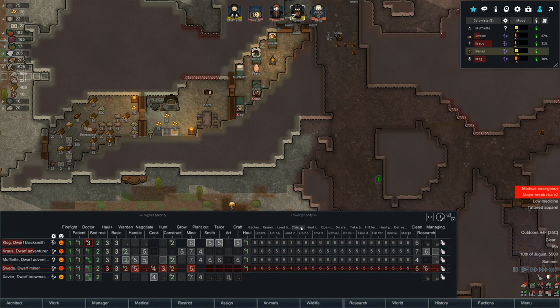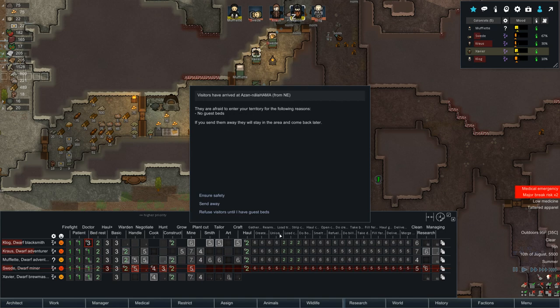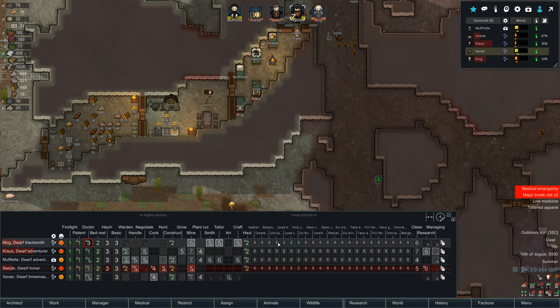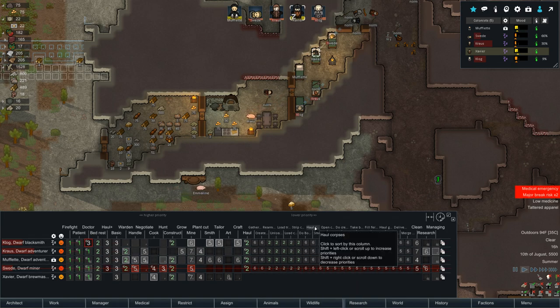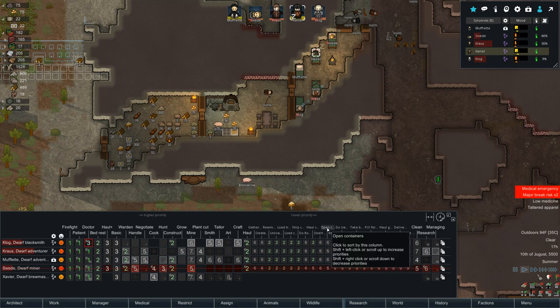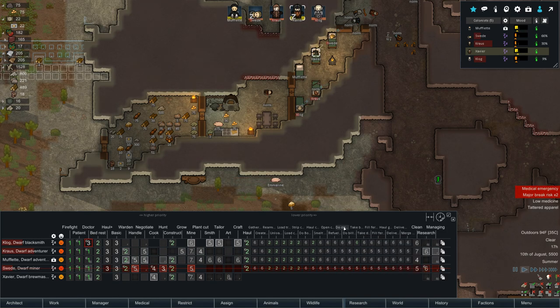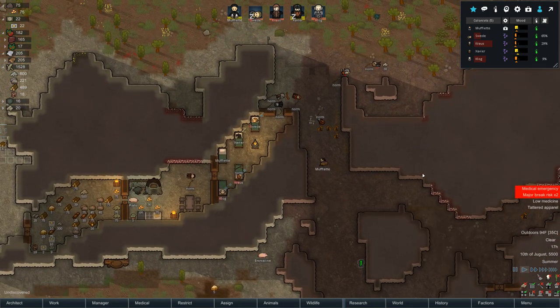Strip corpses goes on two. Load transporters — not sure what that means but we'll do two. Visitors have arrived — no, we'll review everyone until we have beds. 'Haul corpses' — I want that super high on basically everybody. Smelt items, open containers, refuel fuelable buildings — the corpses need to get hauled out of here right away. All taken care of — everyone should be hauling those raiders to the corpse pile now.